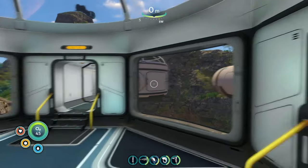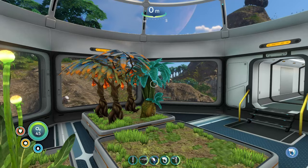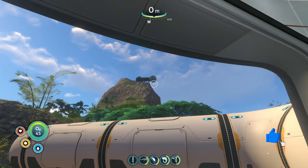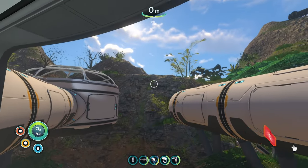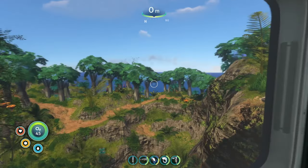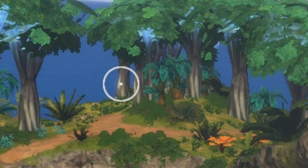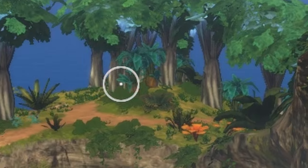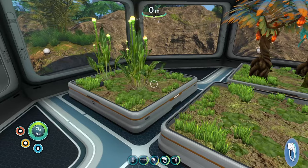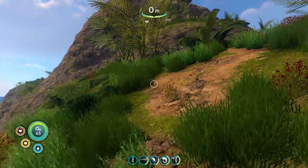All the interior plants I just showed can be found on the floating island, which is the island we're on right now — super convenient. The lantern fruit and potato plants can be found in the Degasi base up here. Marble melons are found a little in between the Degasi bases. The bobo trees can be found in between the trees here — you'll see some mini trees, and those are the bobo trees you can hit with your knife to get seeds.